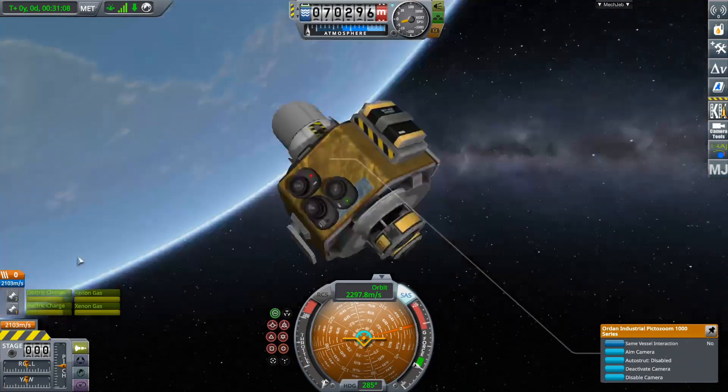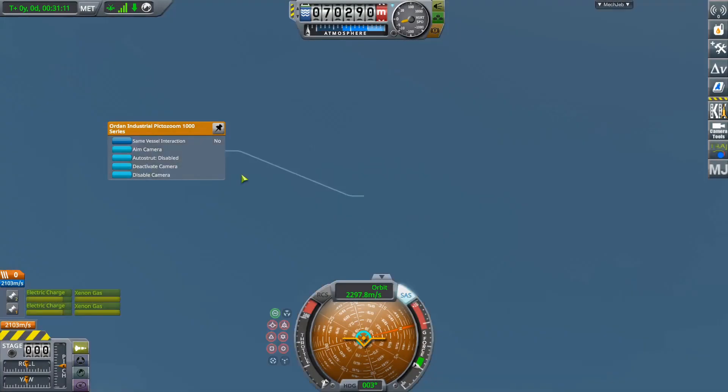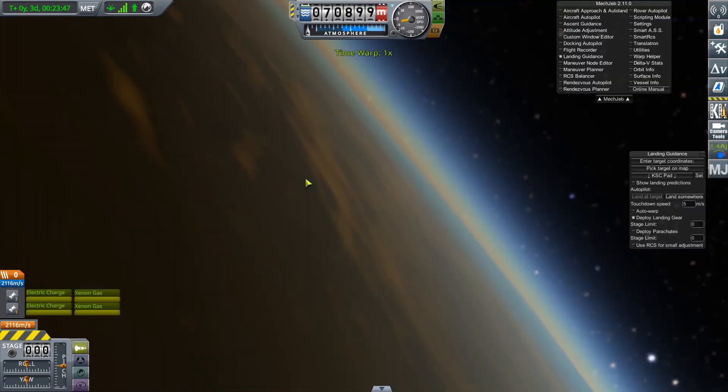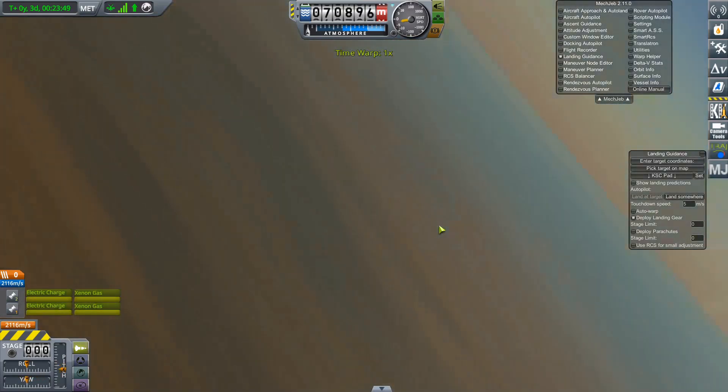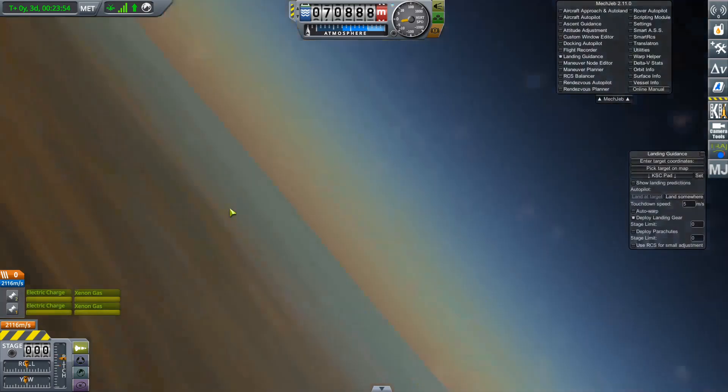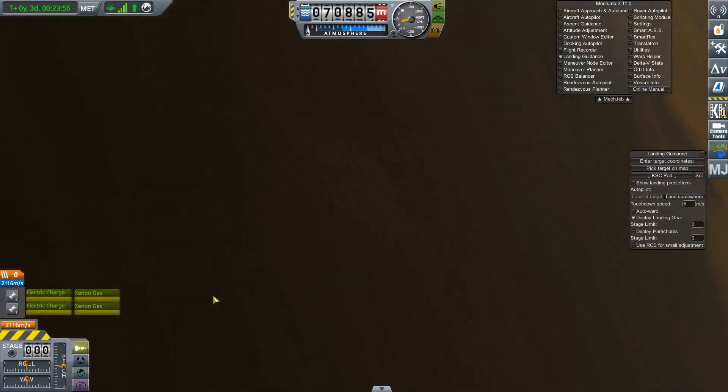Finally, the real fun begins. I quickly test the cameras to make sure they are working. Sure enough, I can zoom in real far. I wait until my orbit passes over the rival space center and sure enough I can see it clearly. Although it is a little hard to keep the camera focused, since I'm moving so fast. Hopefully they won't notice this satellite and attempt to shoot it down.